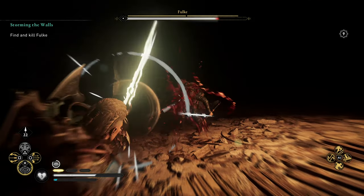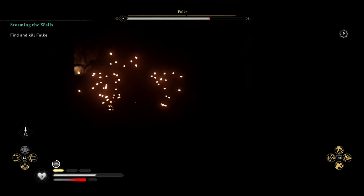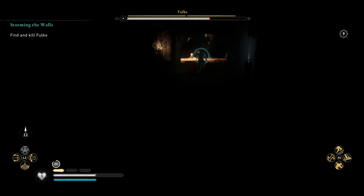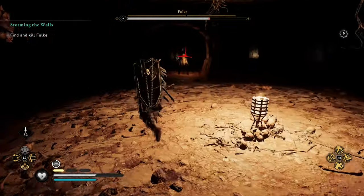You'll see I've used one Focus of the Nornir here and we're going to take off just about a third of Fulke's health. Then she's going to spit out the flames or throw something that causes the flame to go out. You're going to chase her into the next room with the flame kind of in the area.